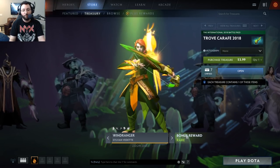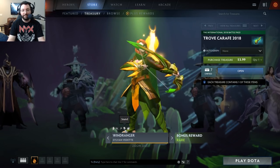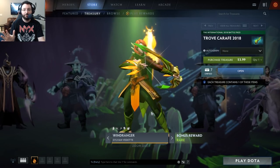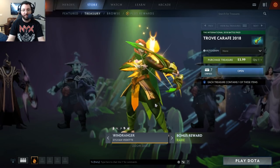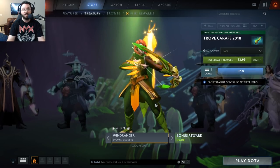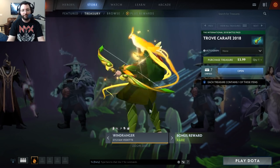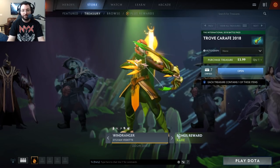As for the rares, I'm not a big Windrunner fan — Wind Ranger 'Sylvan Vedette.' This changes Shackle Shot — five horse heads. This is one of the best effects ever for any immortal that has ever come out. It is really good, and even if you miss the shackle you don't feel that bad about it because it just looks so damn pretty. It's actually like a little companion on your shoulder too. I don't play this hero but I really want this rare — it's really good.